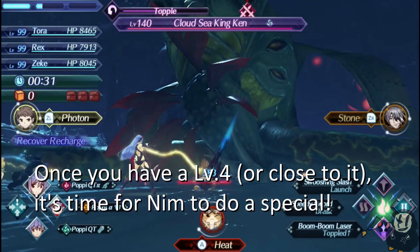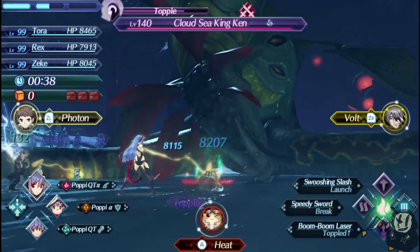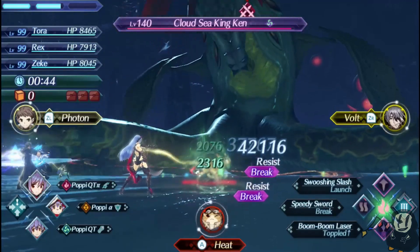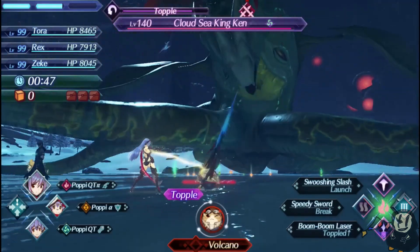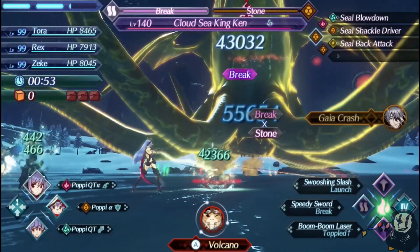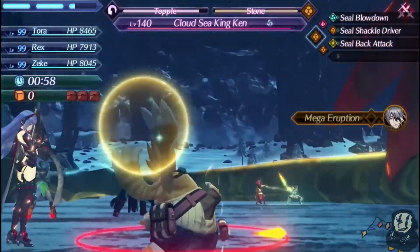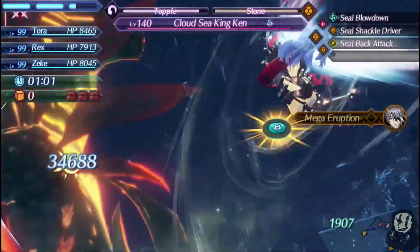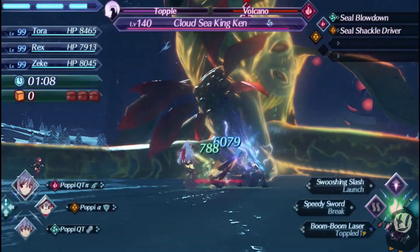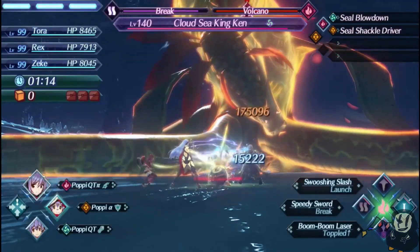I'm going to wait for the level 4 special. Not quite a launch yet — now I'm at level 3. I'll wait for my level 4 special and fish for more breaks. Zeke is going to do a special and I'll follow it up as soon as we get that topple. Once the topple goes in, immediately do your level 4 special to get as much damage as possible — this gives us a really nice fusion combo effect. We're not quite at max party gauge yet, but we're getting there. Immediately follow it up with a launch, and Corvin comes in. Once you have this down pat, it's very easy to build up.